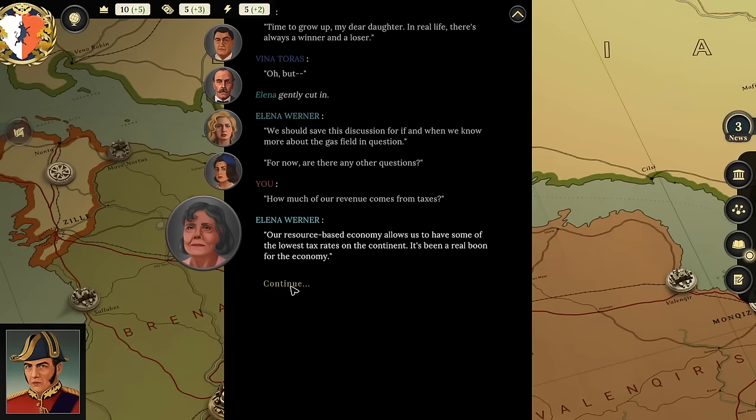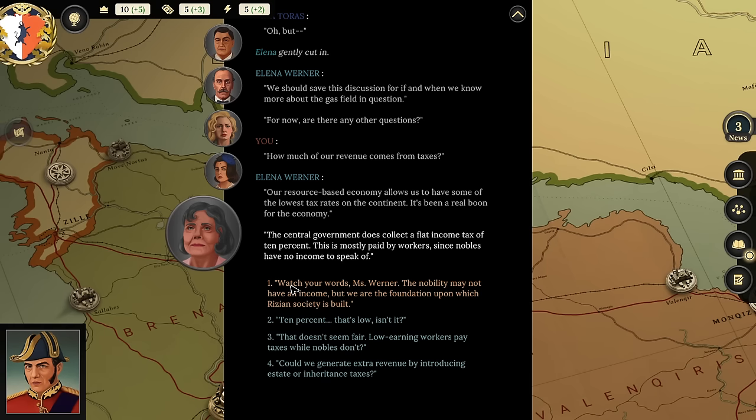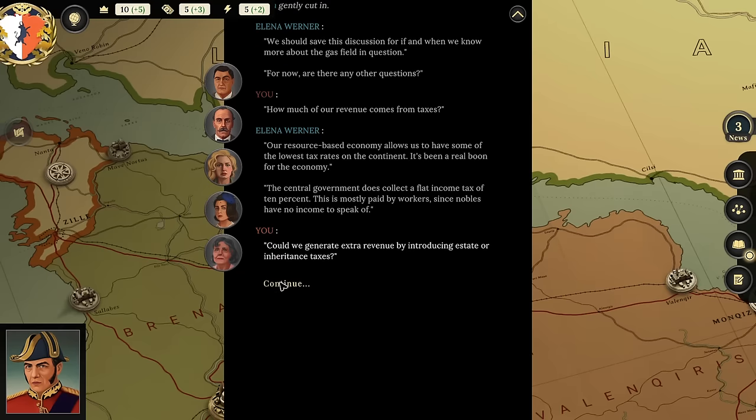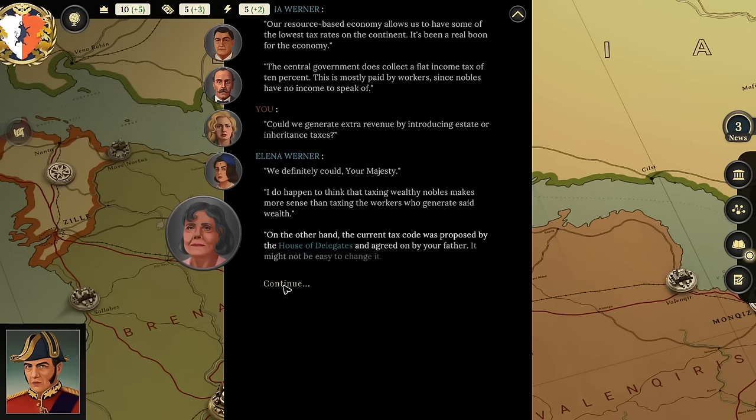I ask: 'How much of our revenue comes from taxes?' Elena: 'A resource-based economy allows us to have some of the lowest tax rates on the continent. The central government collects a flat income tax of 10%, mostly paid by workers since nobles have no income to speak of.' I ask: 'Could we generate extra revenue by introducing estate or inheritance taxes?' Elena: 'We definitely could. I do think taxing wealthy nobles makes more sense than taxing workers, but the current tax code was proposed by the House of Delegates and agreed to by your father—it may not be easy to change.'